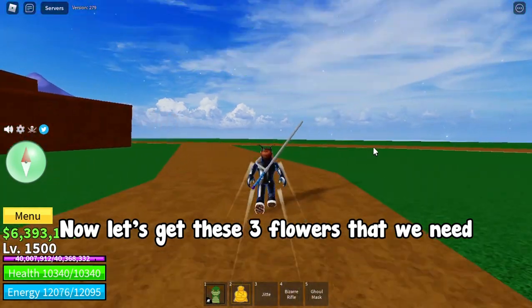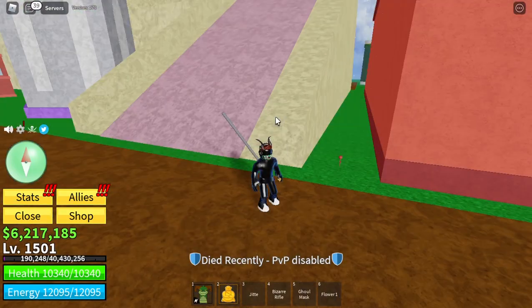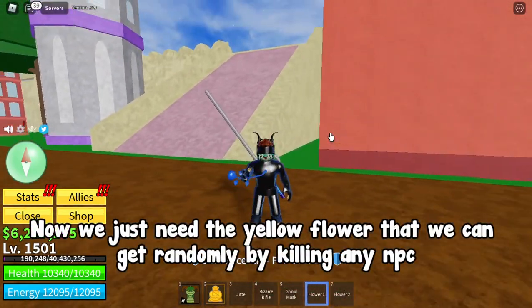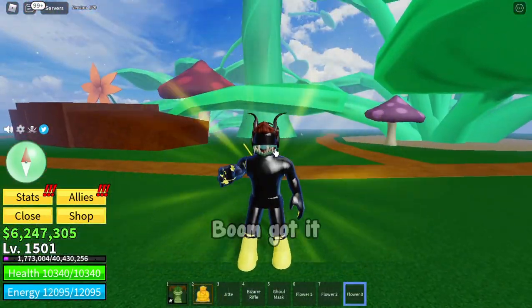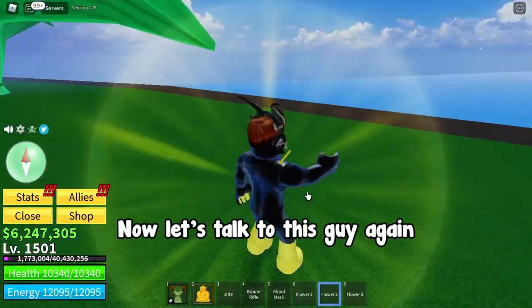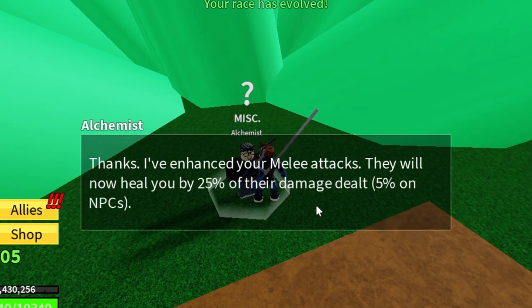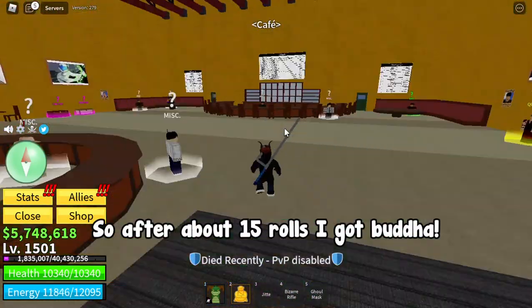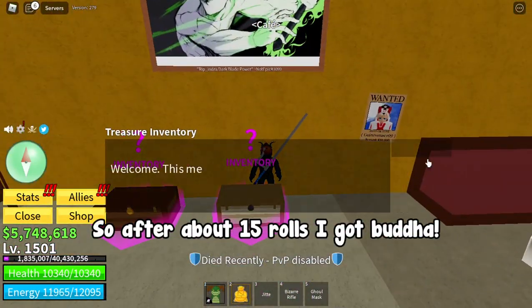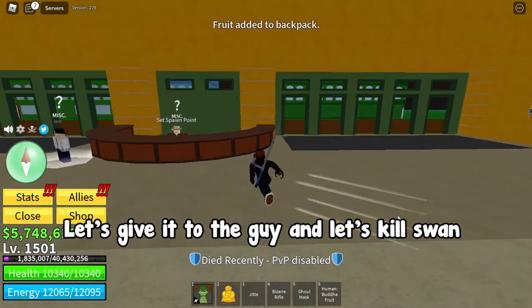Now let's get these three flowers that we need. Here is the blue one, and the second one. We just need the yellow flower, which we can get randomly by killing any NPC. Boom, got it! Now let's talk to this guy again. Nice, now we are a real ghoul! After about 15 rolls I got Buddha — let's give it to the guy and let's kill Swan.